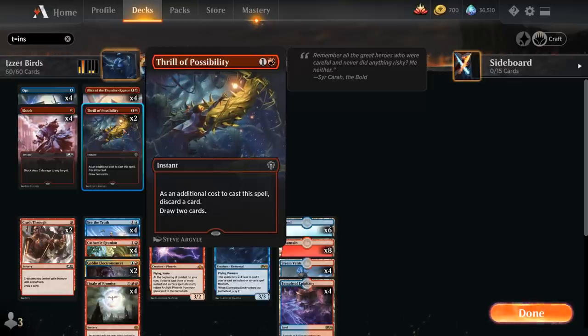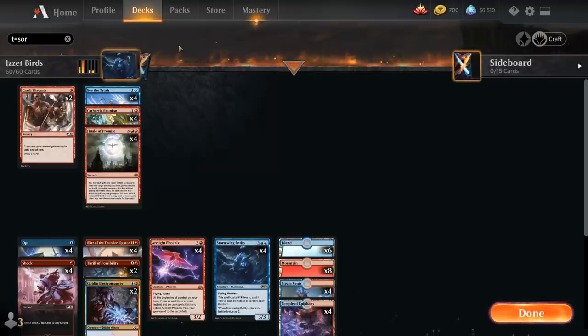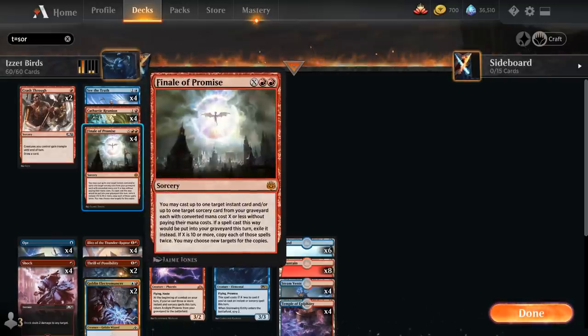We've got a total of 14 instants, and it is important to have a nice mix of instants and sorceries since we're playing Finale of Promise. For the sorceries, Finale of Promise is the big one — X and double red for a mythic rare sorcery. You may cast up to 1 target instant card and/or up to 1 target sorcery card from your graveyard, each with converted mana cost X or less, without paying their mana costs. Those spells are then exiled after casting. If X is 10 or more, fancy things happen, but that's not going to be the case very often.